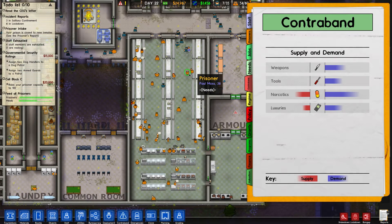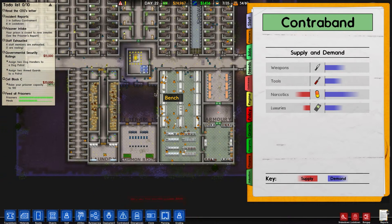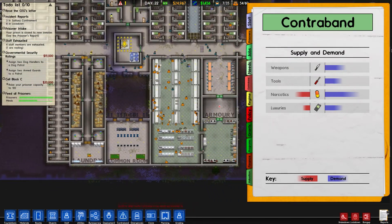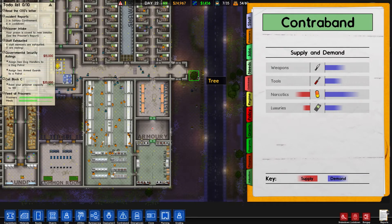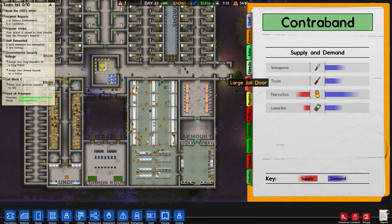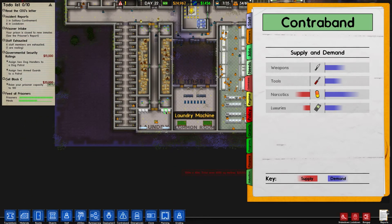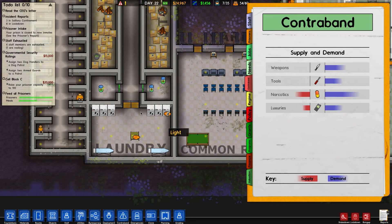There are two other locations. One we don't have in our prison yet — a workshop, where weapons can apparently be made or hidden in metal plates. We don't have to worry about that. Another area is deliveries, which is an issue because it's right at the front. And apparently the laundry is also a source — they can smuggle weapons and narcotics through the clothes.